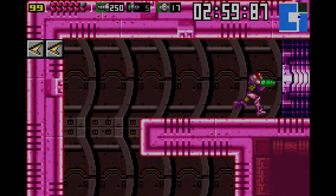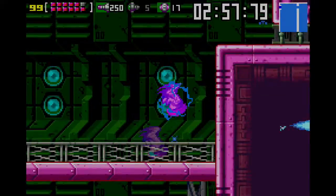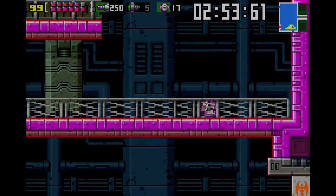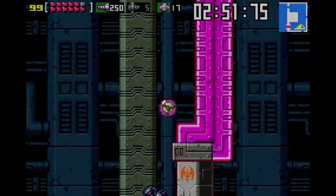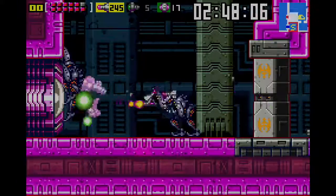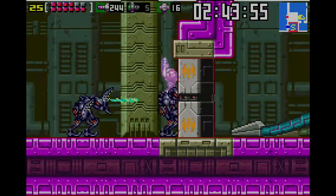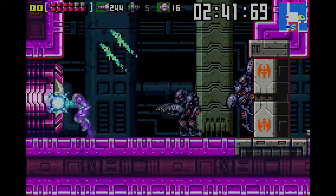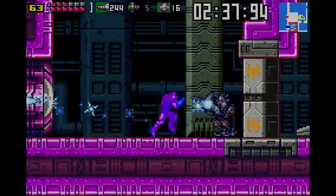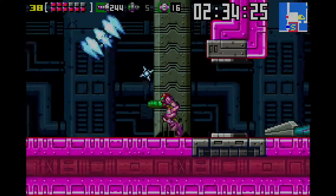We can actually do a shine-spark through there, which would be a lot faster — but how the heck do you do a shine-spark? Drop down here. Got these two black enemies guarding... how do I defeat these? Power bomb doesn't do anything. Just Charge Beam. Button mash as fast as you can, I guess. There we go.